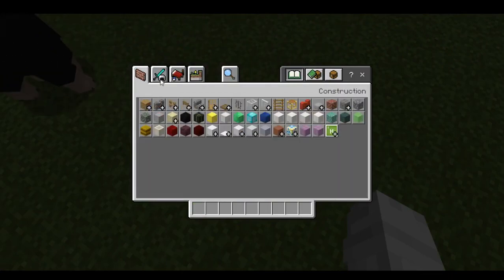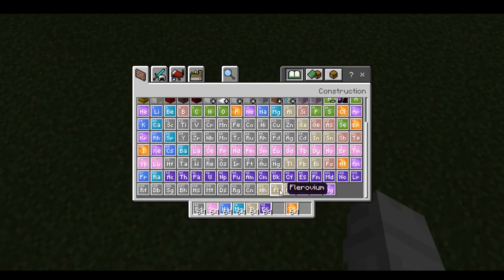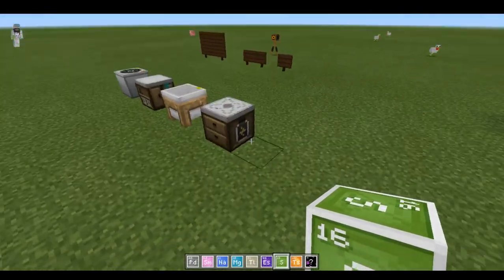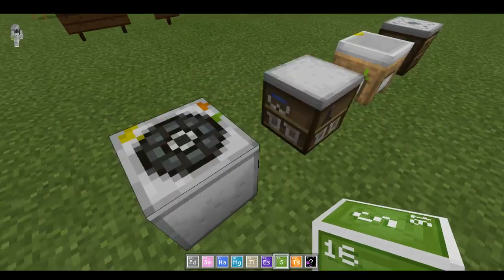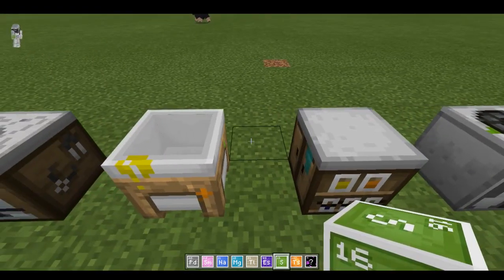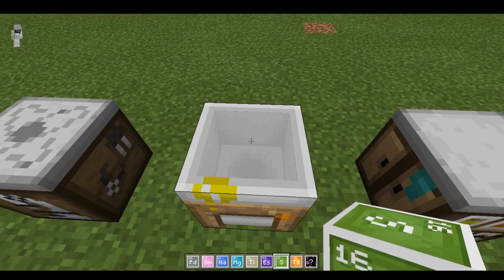We are going to grab ourselves some — okay we already have that, we already have that. Let's get an orange one, let's get a blue one, let's get one of each color. What colors are we missing? I think we got all of them except for green and this one. These are what they look like all around — that one looks like a stereo, this one looks like some bookshelf, this looks like a crafting table, and this looks like a cauldron.